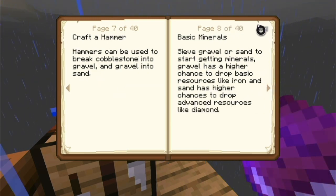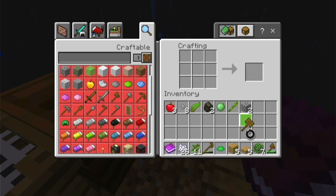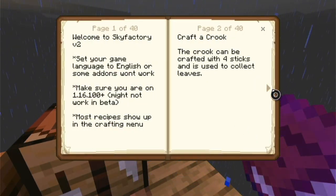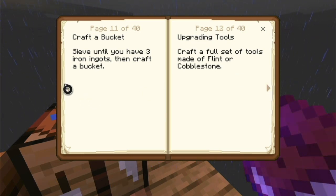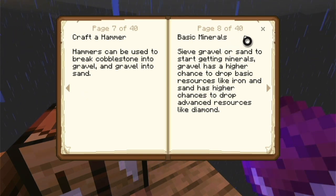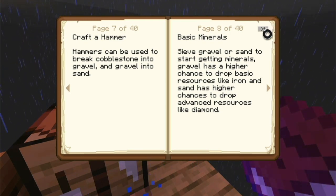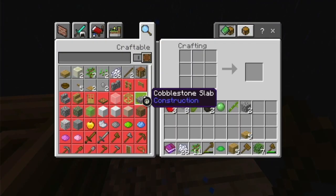Craft a hammer. The hammer can be used — okay, so how do I get a hammer? Oh wow, I've got a hammer. This game is getting along really quickly. Maybe too quickly — this is going to be a two-part series. Basic minerals: use gravel or sand to start gaining minerals. Gravel — how do I get gravel? How do I make gravel? Can I make gravel?